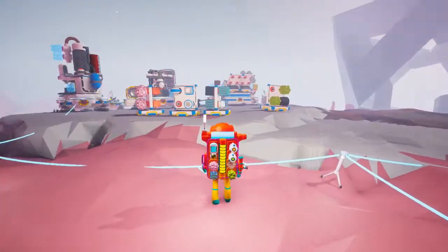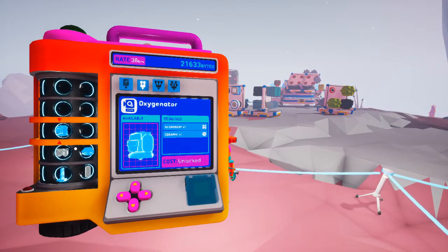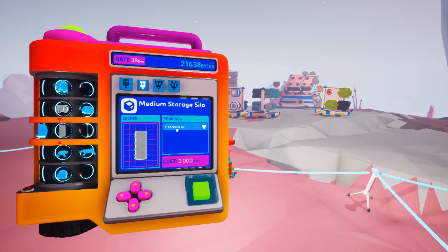We've also got some new stuff in here for the small printer for the platform. I don't have titanium — well, I do have titanium, but I don't want to use some of that. That's new.